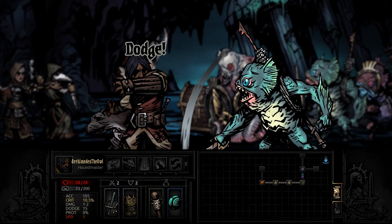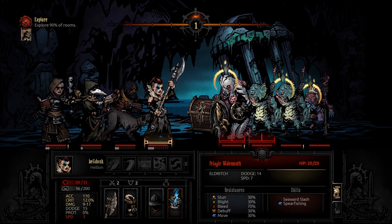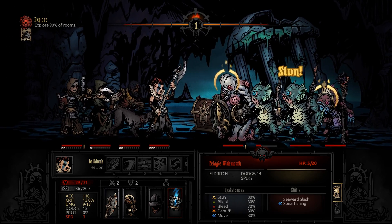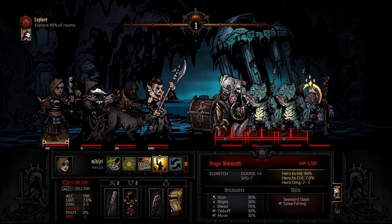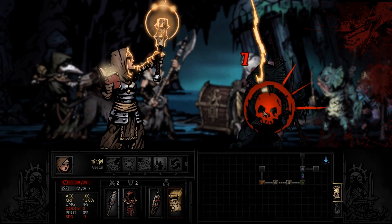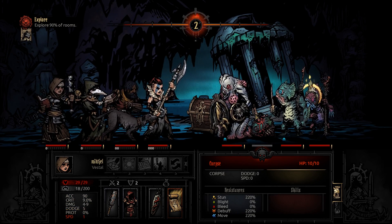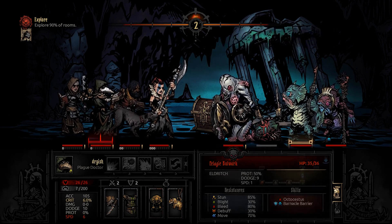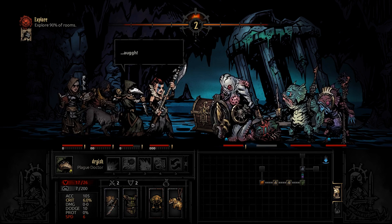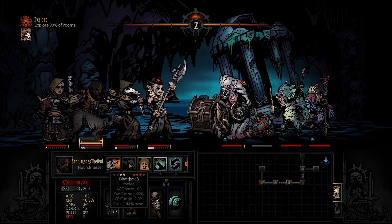Seaward Slash — nice dodge. Kill this guy. Almost — very close. There you go, one down. And a crit heal. Uh-oh, Spearfishing — don't move me! You moved me, you bastard. So I can't use my blackjack here; I can't stun anybody from the third position.